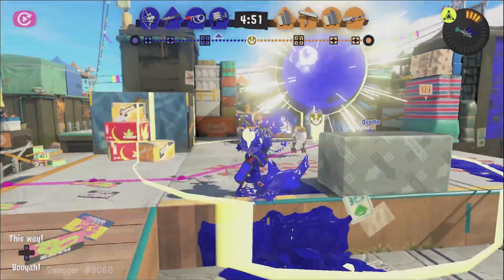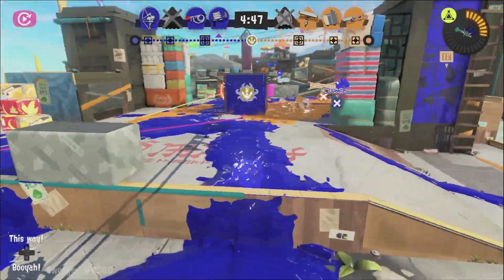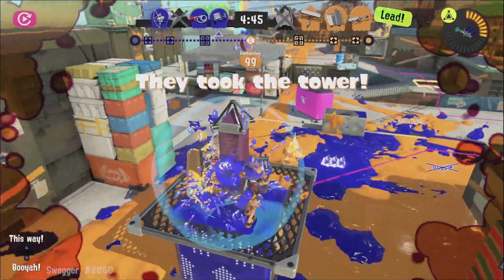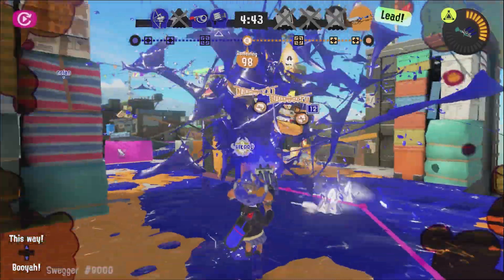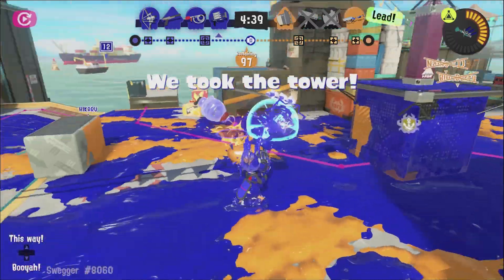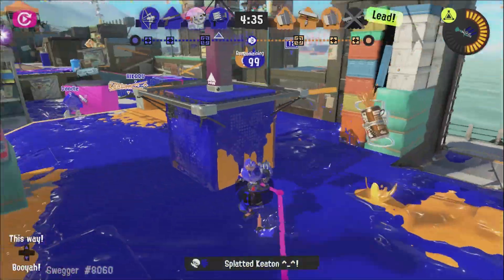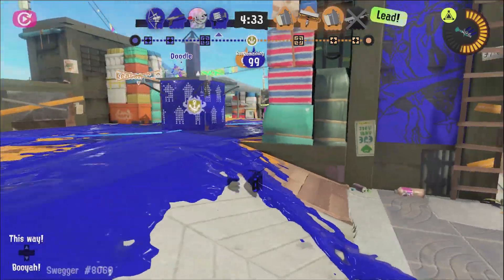These locker customizations can be found, earned, and bought throughout the Hotlantis General Store, Alterna, Salmon Run, the shell-out machine, and even through Table Turf Battles. There are a lot of locker customizations available to us right now, with more of them most likely being added through the lifespan of the game in future seasons.